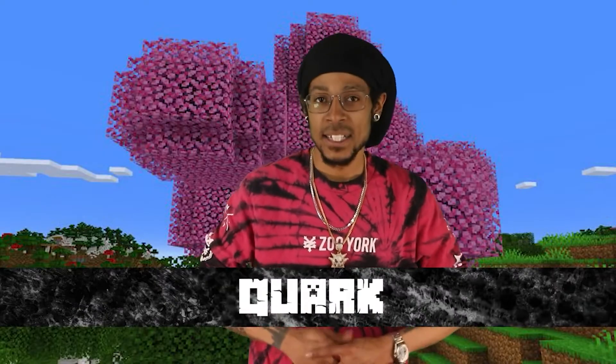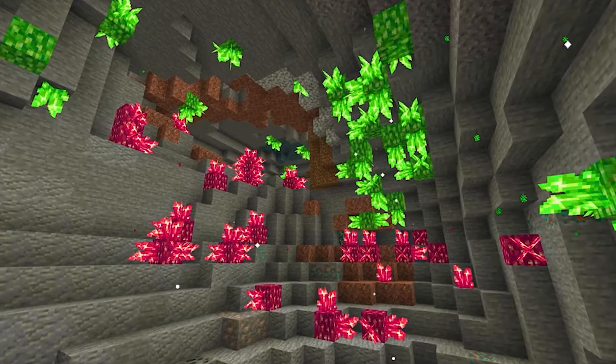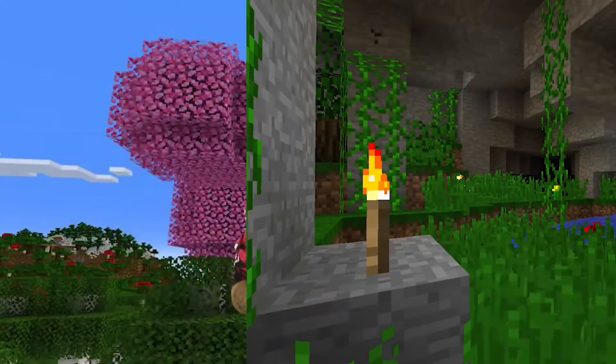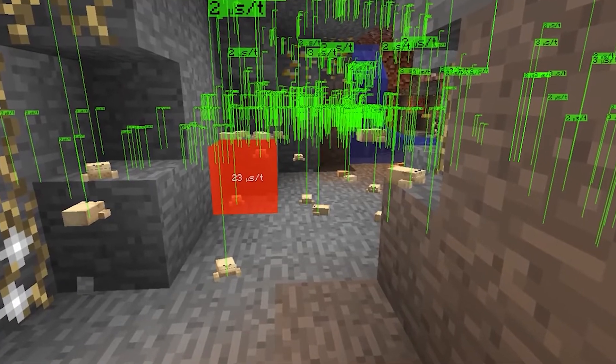Coming in at number 3, Quark by Vazkii. Quark is a mod for Minecraft Java Edition, aiming to enhance the base game using a very simple model — anything added to Quark could also be added to the default game without compromising its game style. The name derives from the focus on small, simple things. Each individual feature is small, but they build into a larger whole. Every feature in Quark can be disabled and tweaked individually. When you load up your game, you will see a Q button in your main menu — clicking it will let you configure the mod.